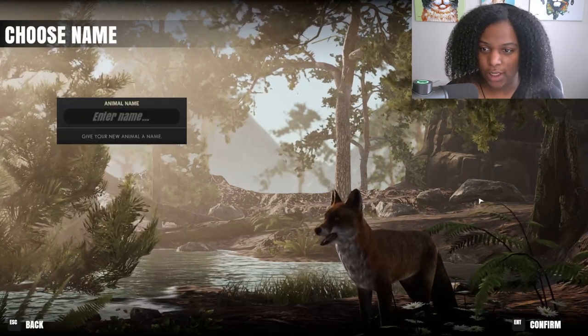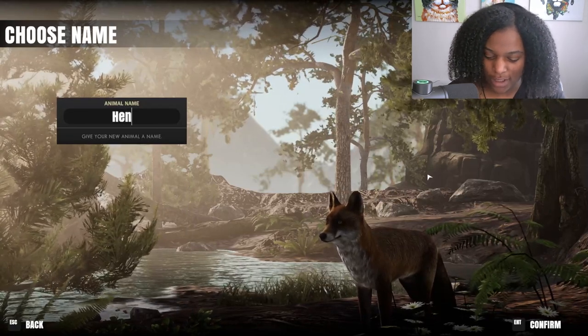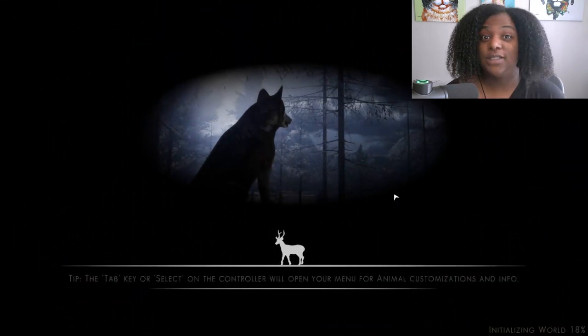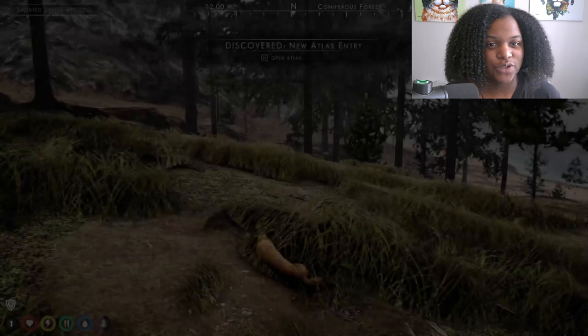So we're going to press enter. Give your new animal a name - Henry. The game's Discord server is a great place to report bugs and suggest new features during early access, and the Discord for this game will definitely be in the description if you find it interesting.